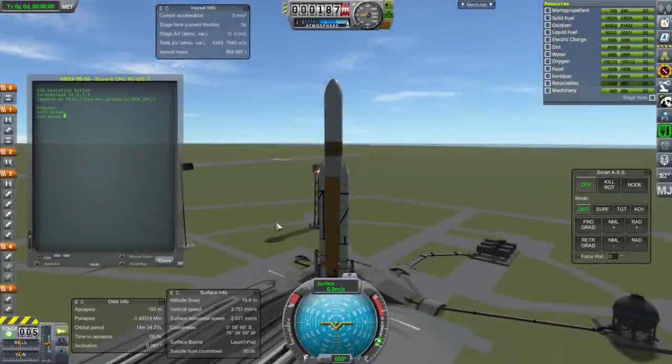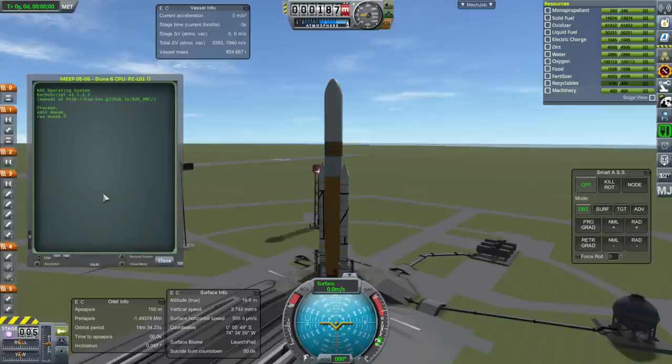Hello everyone and welcome back to my Colonization 2.5x series in Kerbal Space Program 1.3.1. In this episode we're going to begin by expanding our Minmus station with two new modules. Let's get started with the DUNA-6 rocket and run the launch script.